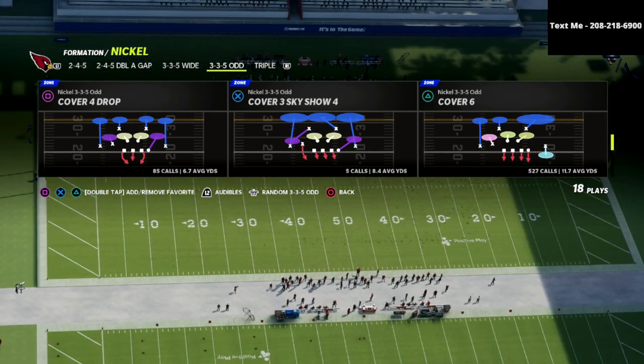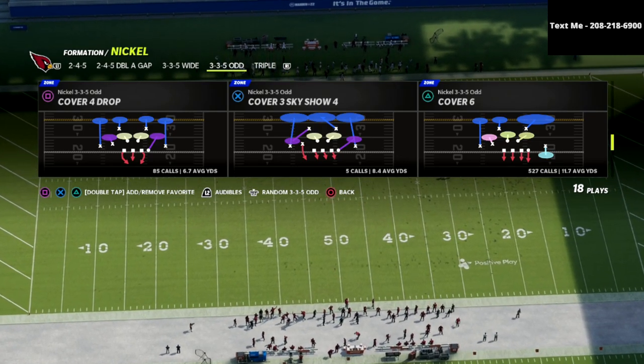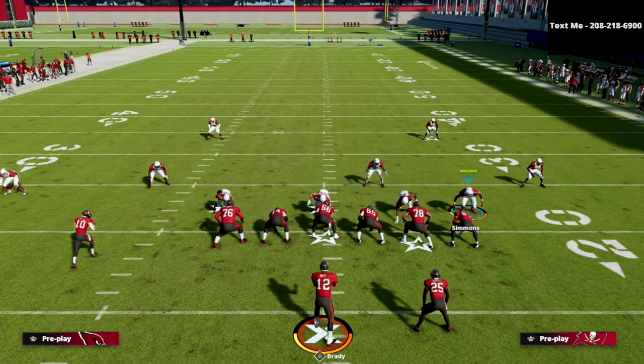The Cover Six is my favorite base coverage in the game. I think it's the most versatile defense — the one you can do the most from — and we're going to show you how you can utilize it to shut down the majority of what trips tight end players like to accomplish.